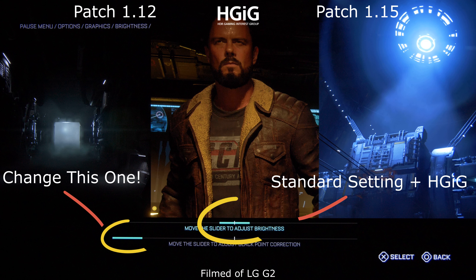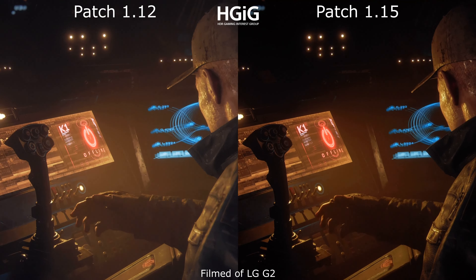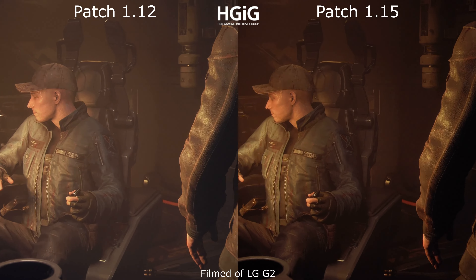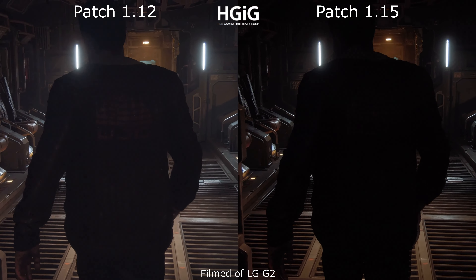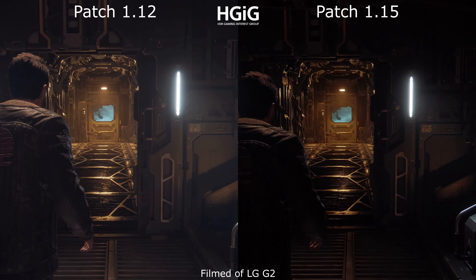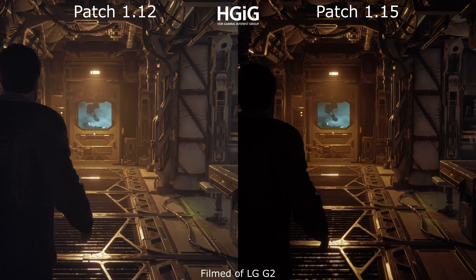I really like the standard setting in combination with HGAG on my OLED LG G2. The game is very dark, but the specular highlights are very bright — around 1000 candela or 1000 nits. So the contrast in this game is really on a very good level. Again, not on the same level as Dead Space, which is superb for contrast, but after the patch the Callisto Protocol is really really good.